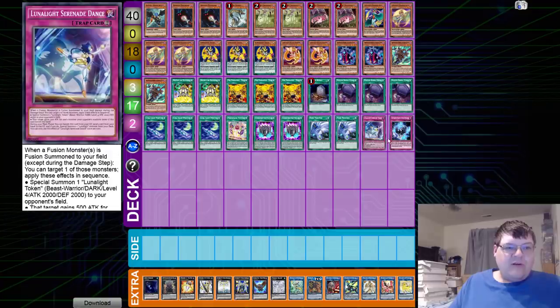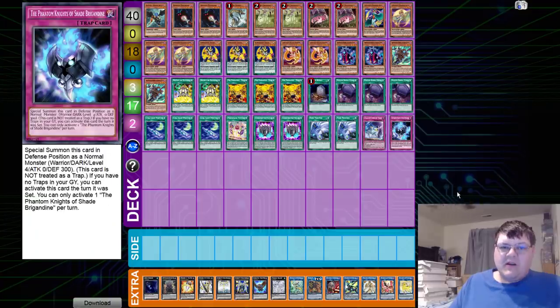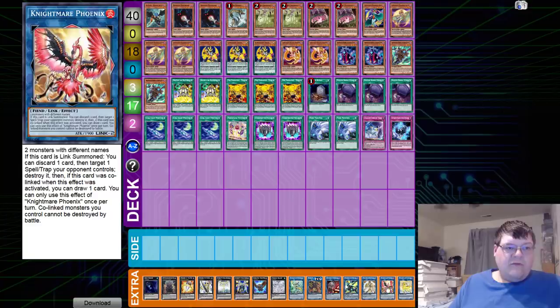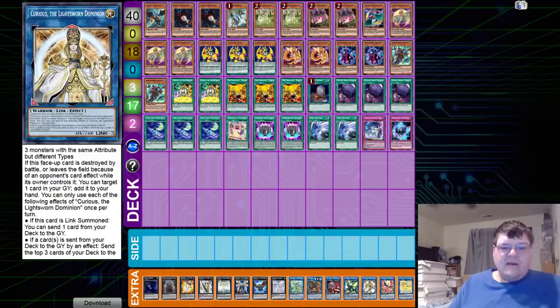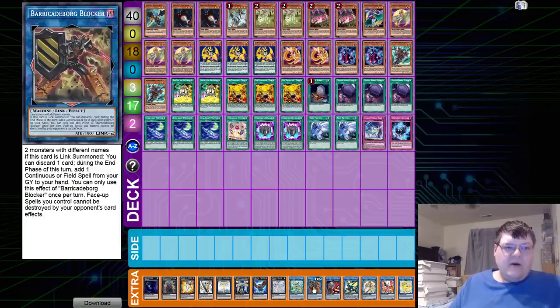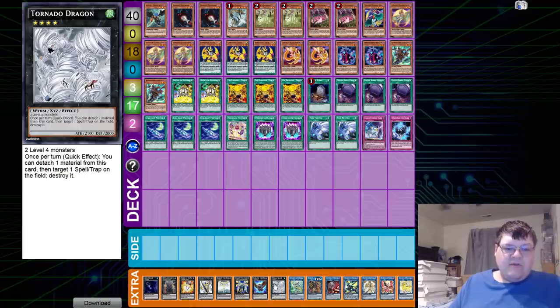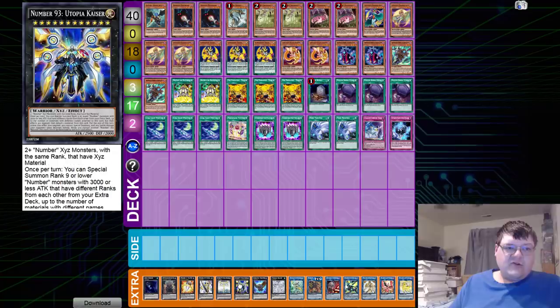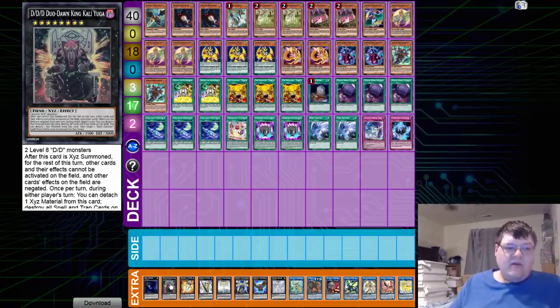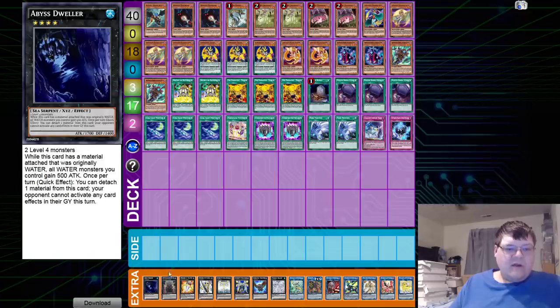Then we have two Twin Twister, one Serenade Dance, and one copy of Shade Brigadine itself, allowing us to have a warrior that we can drop on the field. Down in the extra deck, we have one Unicorn, one Phoenix, one Curious Boy — who's going to be causing all our problems — one Boral Sword, one Beat Cop, one Barricade Borg Blocker, one Appaloosa, one Tornado Dragon, one Forstrix, one Utopic Kaiser, one Utopia Double, one Utopia, one Big Eye, one Dual Dawn King Kali Yuga, and one Abyss Dweller.